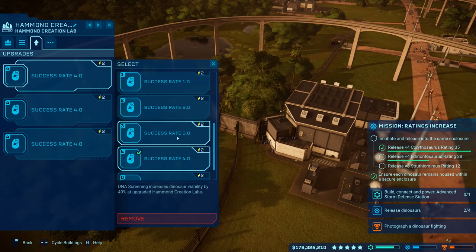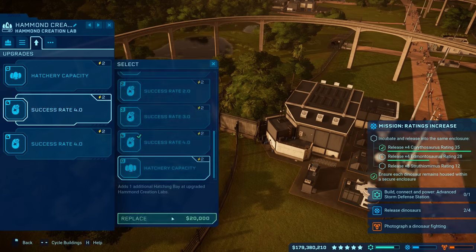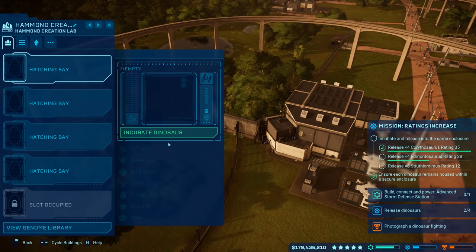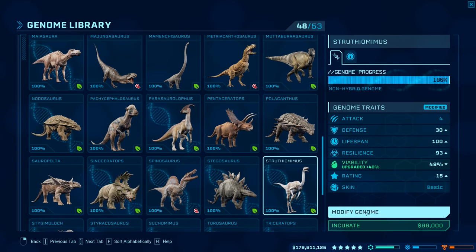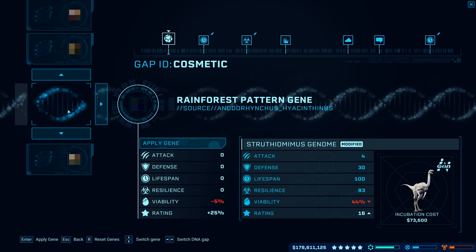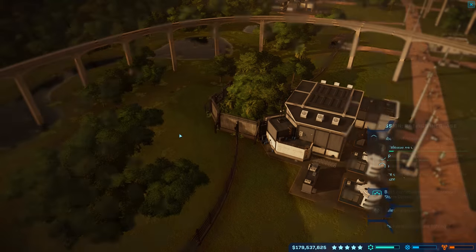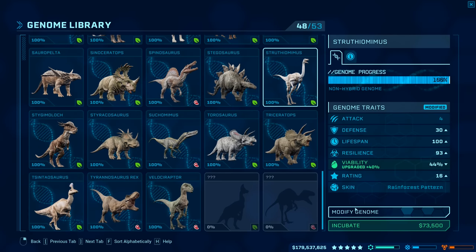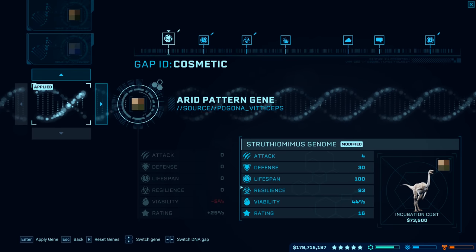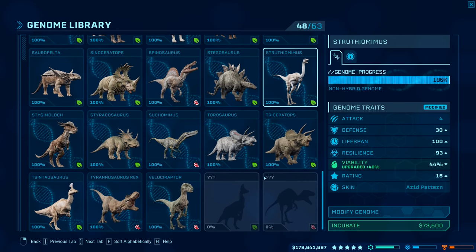I always forget the name of these things — success range 4.0 things. I guess I can just get rid of that and just get hatchery capacity temporarily. And if any failures happen, it's not going to be that big of a deal. Then modify gene — oh yeah, we probably could have done — oh sheesh — rainforest. A lot of skins for these Struthiomimuses. We're going to need to do two whole sets from this one Hammond here because we can do four critters at a time.